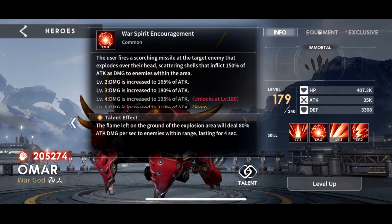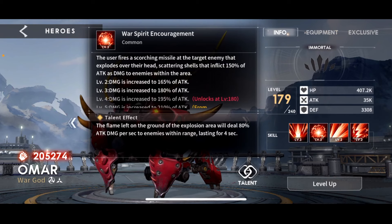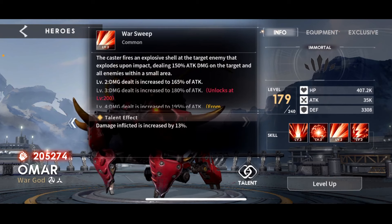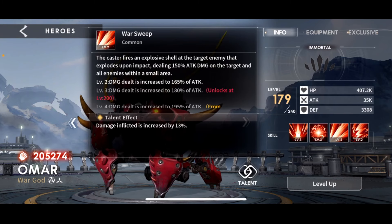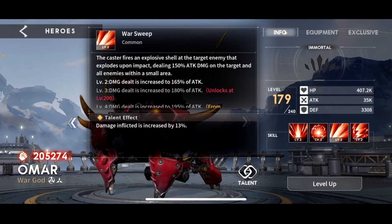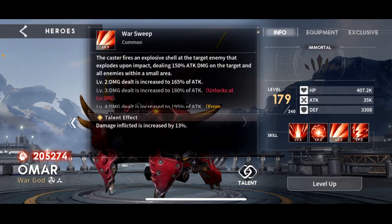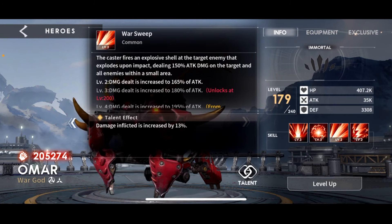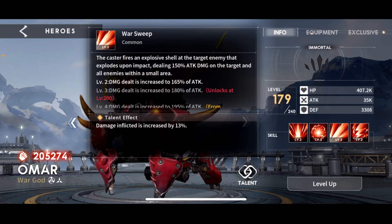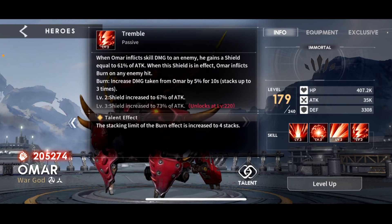Keep in mind that that is 80% of attack as damage again - so all of his abilities are doing attack percentage damage. Skill three: Omar fires an explosive shell at the target that explodes on impact, dealing 150% attack as damage on the target and all enemies within a small area. Another big AOE based on percentage of attack. The talent modifier is damage inflicted increased by 13% - very boring, just another damage bump.